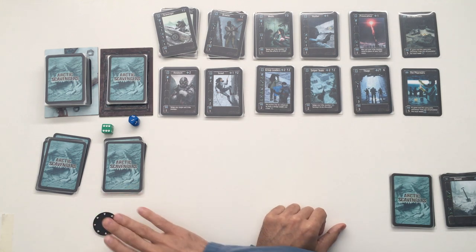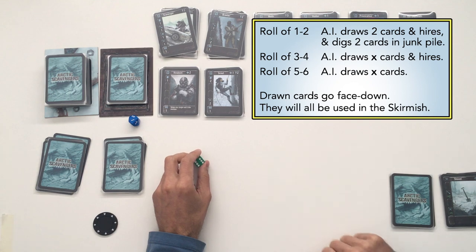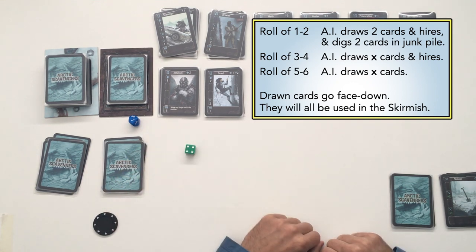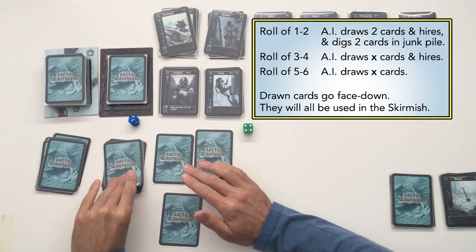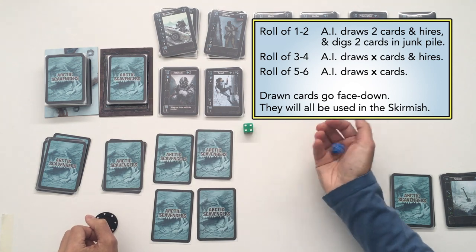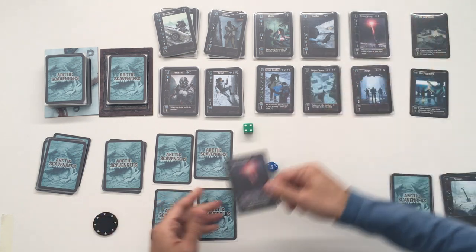Now we've done three rounds — fourth round, it's his turn. What the AI will do on his turn is first roll the action die. I'll put a grid on screen to tell you what's going to happen. It's a four, which means he will draw four cards for the skirmish. And with a four he will also hire — rolling the higher die, it comes up six, so he hires the sixth card: a provocateur.